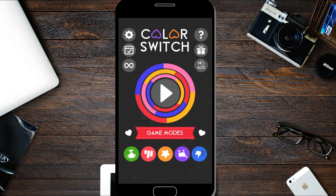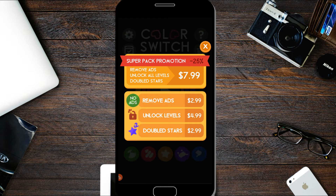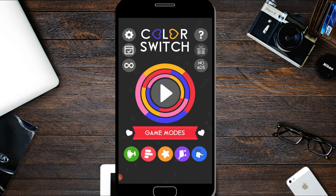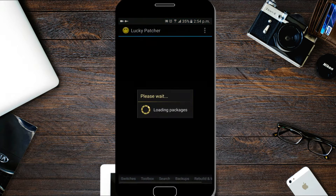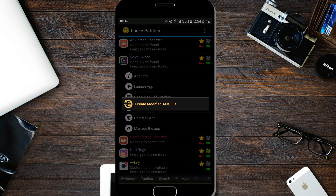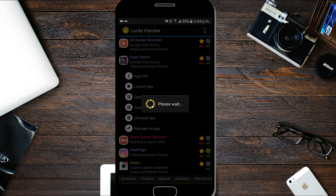The game is simple on the surface: tap to keep a ball bouncing in the air and match its color to an obstacle in order to pass through it. Pass through as many obstacles as you can before crashing into a different color than your ball. The challenge is that the obstacles are moving and the ball is changing color. Over time, the obstacles become more complex, utilizing different speeds, shapes, and areas of color.